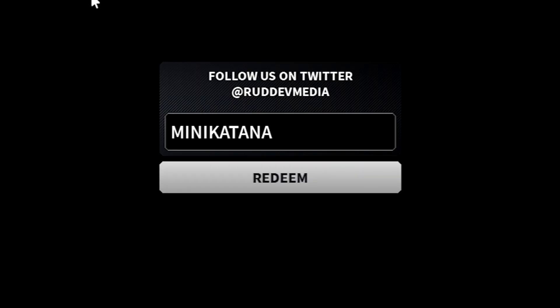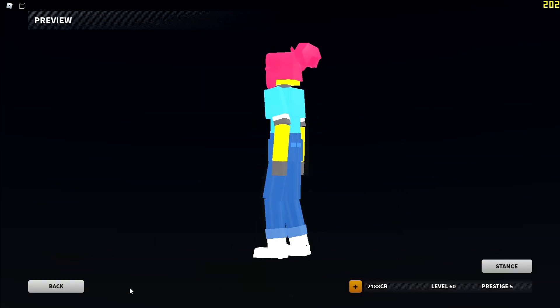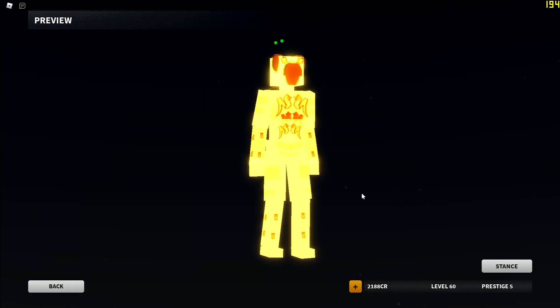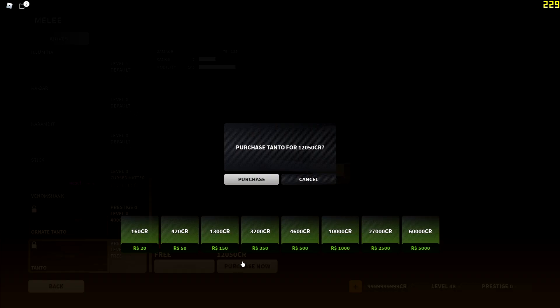First, there's a brand new code — MINI KATANA in all caps — which will give you 2,000 credits to buy one of the new outfits: the Ida M seller and the Final John skin, which honestly looks genuinely insane.